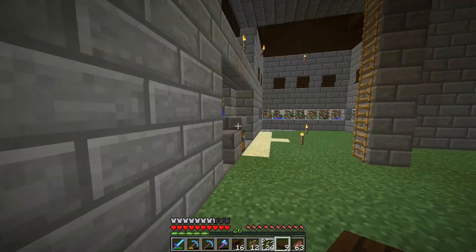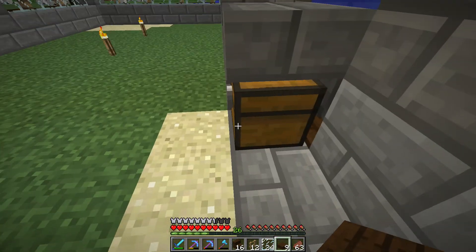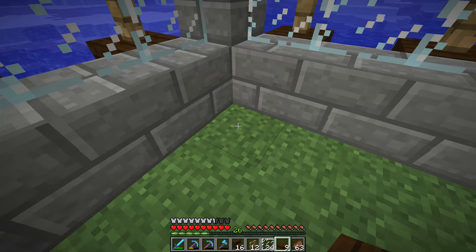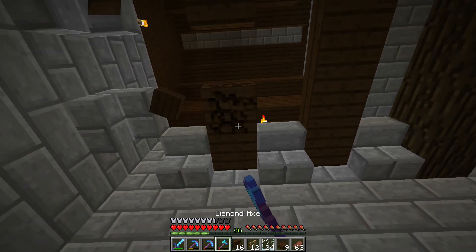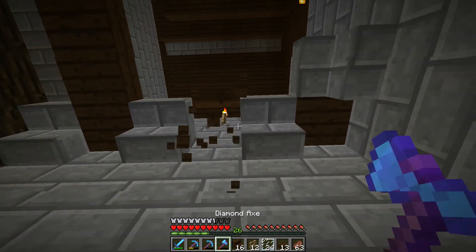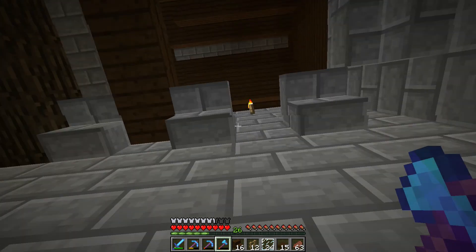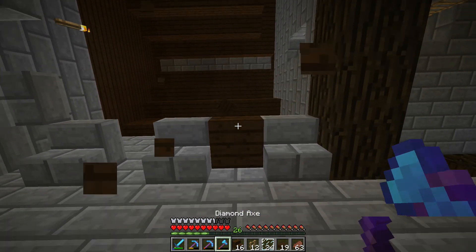I was going to have automatic storage — take this stuff out of here and put it in the item elevator and send it over there — but I think I'm just going to manually empty it out now. Actually, I could always run a hopper chain under here. Maybe we'll figure out the inside in the next episode. We can cover it up using stairs on the inside which is pretty cool.